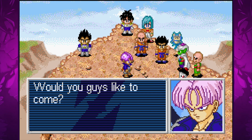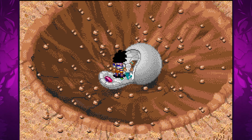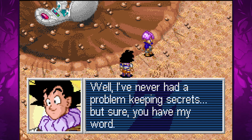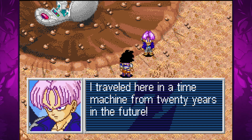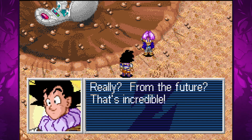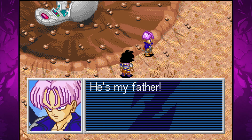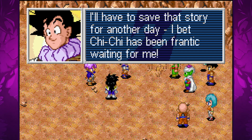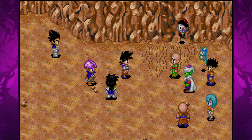Trunks explains after the fight that Goku is about to return to earth, and Goku does land close to where everyone was waiting a short time later. Trunks then tells Goku about the future in which the androids arrive and slaughter all of the Z fighters in a massive battle. He offers Goku heart medication to help him fight off a heart virus he would eventually contract, and instructs Goku not to tell anyone about his parents Vegeta and Bulma. The remainder of the Z fighters are notified of the android danger, which motivates them to train hard for the next three years.